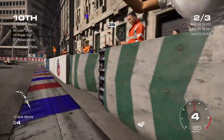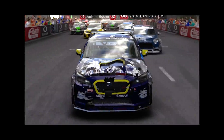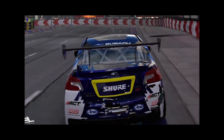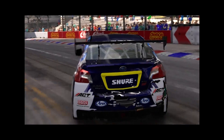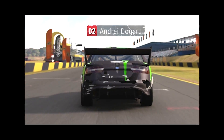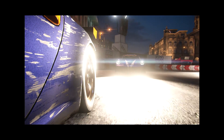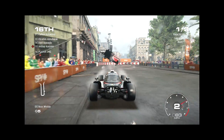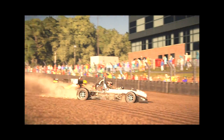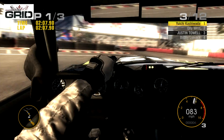And then there's what happens when you hit a wall. I made a whole video recently about the new Grid's damage model, which showed a beautifully complex and nuanced system — a system that actually has carbon fibre breaking where metal crumples, glass cracks, scratches build up, and bits of the car do fall off. But the truth is, the actual implementation of it is completely toothless compared to the original.